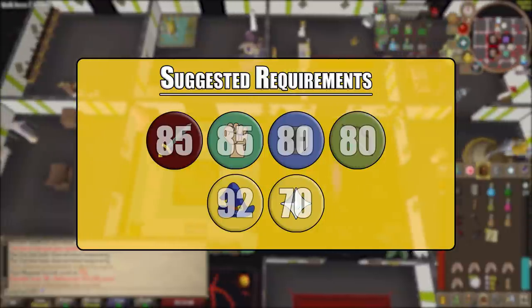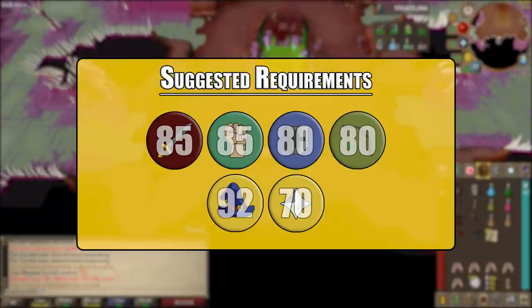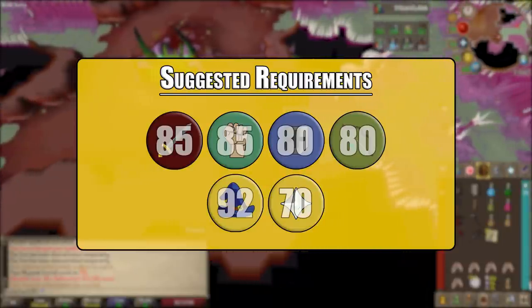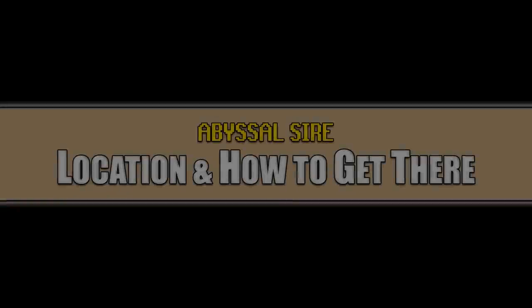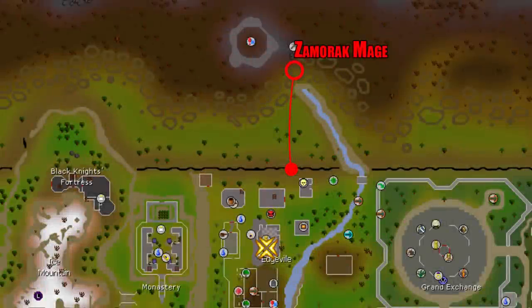88 magic will actually suffice for the shadow barrage spell. 92 magic gives you blood barrage, which gives you the ability to heal, which we will cover later. 70 prayer will be to use the piety prayer.